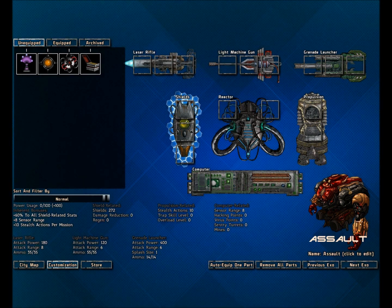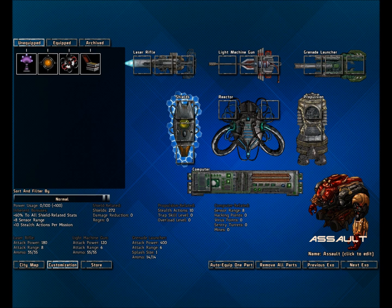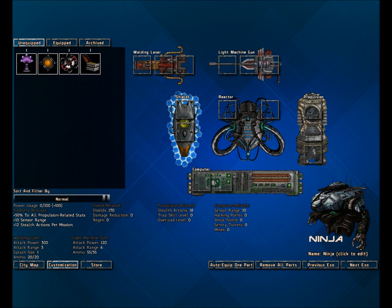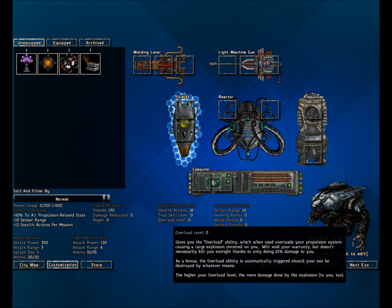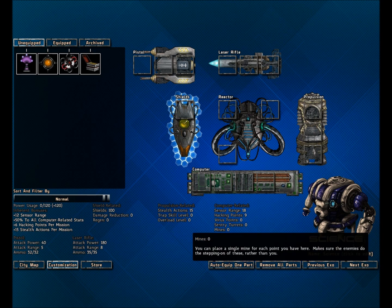These are our protagonists, the Exos. This is our Assault Exo — it's the general tank of everything, with the highest basic shields out of all stat lines, and has the most up-front weapons in the form of a laser rifle, light machine gun, and grenade launchers. This is a Siege bot — heavy long-range damage. Ninjabot is the only bot that can perform actions stealthily and gets a bonus to all propulsion-related statistics. And then our Science bot, which is just inherently sensor range, hacking, sentry guns — anything that involves computers.